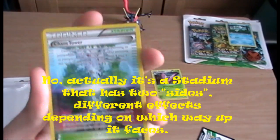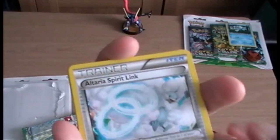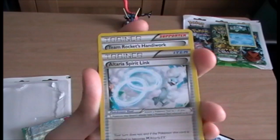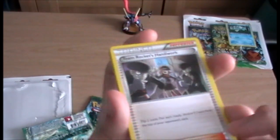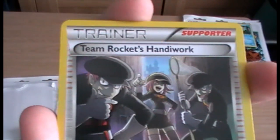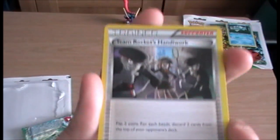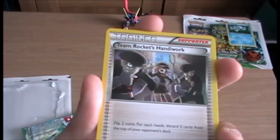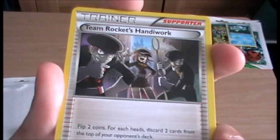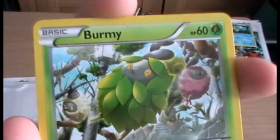I haven't worked out the best angle for my camera yet. The next one is Team Rocket's Handiwork — I rather like Team Rocket and I'm glad to see they're back in this set. Alakazam apparently combines two universes or realities, so I guess this is a combination of old and new, which makes loads of sense because it's the 20th anniversary this year — it's nice to see some old things and some new things together.